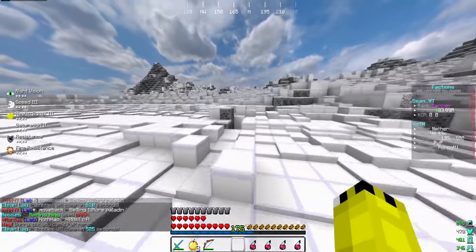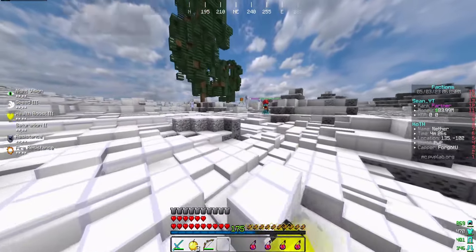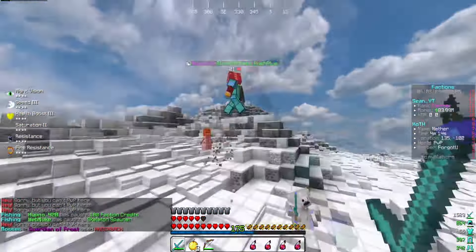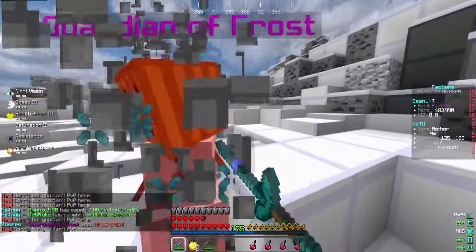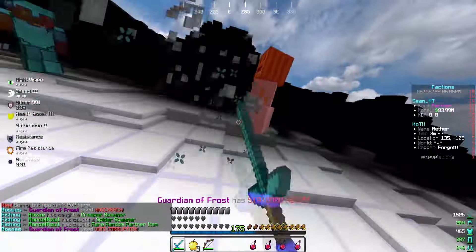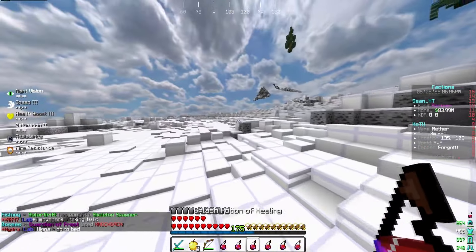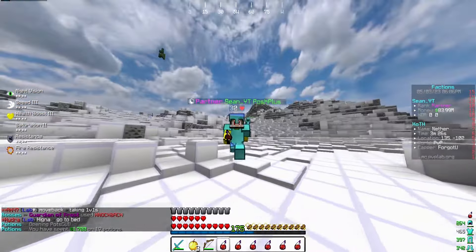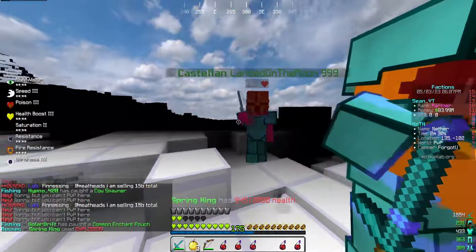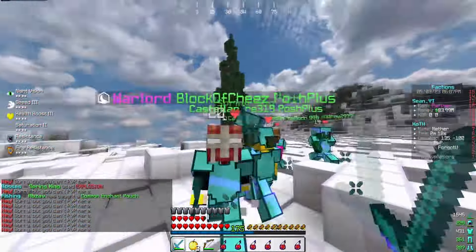I'm gonna go hit that one a couple times just so we get the max rewards on it. Oh there it is - the Guardian Frost is pretty low. This one's still at 1500 health, I don't know what's wrong with that one - I didn't see the difficulty. It's not the boss that does the damage, it's the minions when they spawn, they just wreck you. Do you have any pots Andrew? No - do slash pots, do slash shop. Wait did you guys kill the frost? Yeah! I got three loot packs, you got third.